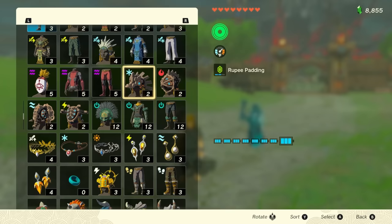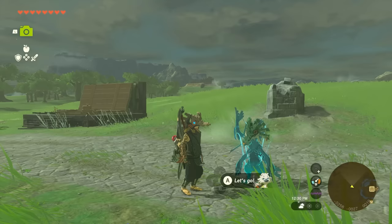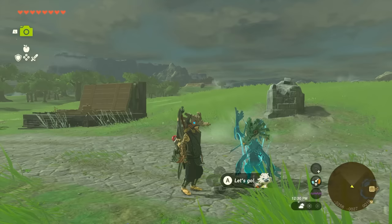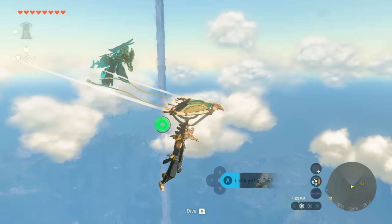This is Tulin, and something you may not have known is that when you put on a divine helmet, Tulin also puts on the divine helmet. How cool is that? So I'm going to be using this divine helmet for the entire Tulin section. Besides being able to push you in the air and make you go further, Tulin can actually do a lot of other things in the game.